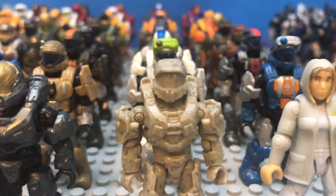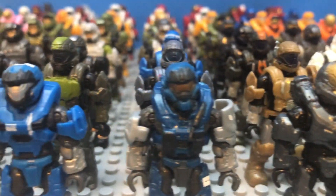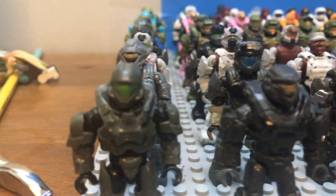Starting off on the first row, we have all of our named figures, including Dr. Halsey and Cortana, the Master Chief's statue, Kelly, and what I have of Noble Team, which is everybody but George, sadly. Still waiting to get that figure, and then on the end we have Buck.